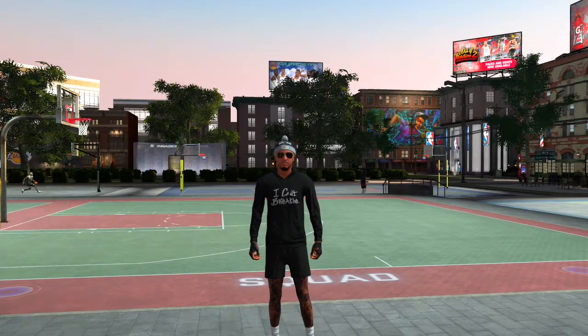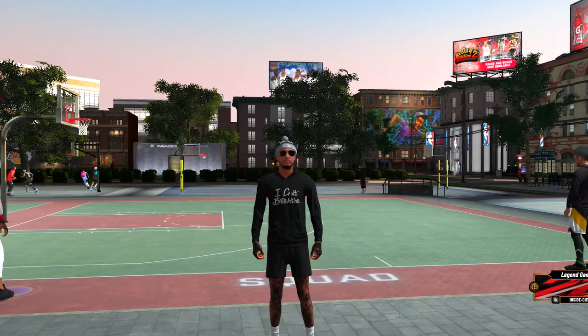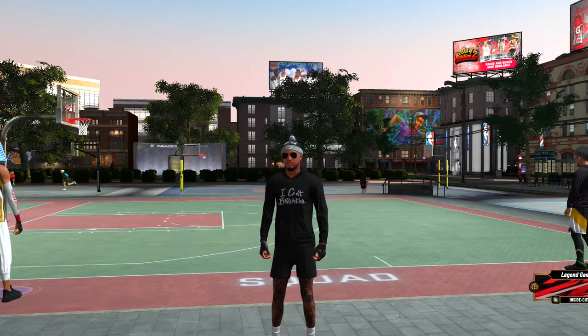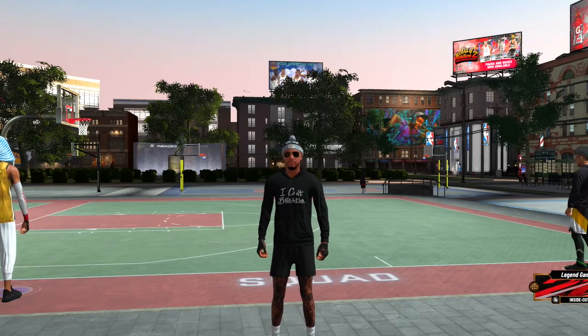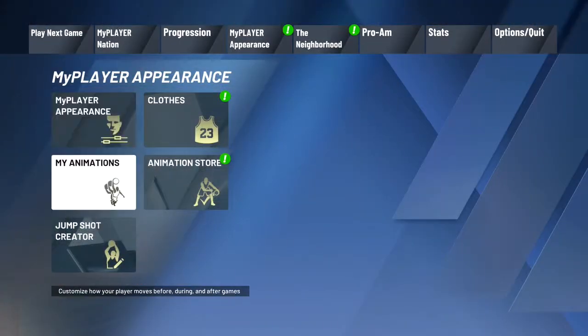Yo, what's going on y'all, it's Zylo Crazy here and I'm back with a new video. As y'all seen in the title, I got a new jump shot for y'all — a green light jump shot that's gonna make you go crazy. I don't even want to waste no time, let's get straight into the jump shot creator so I can show y'all how this jump shot is made.